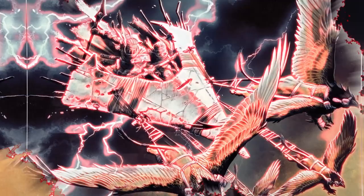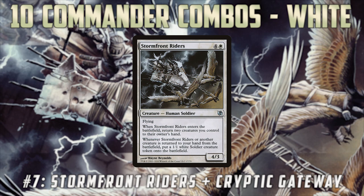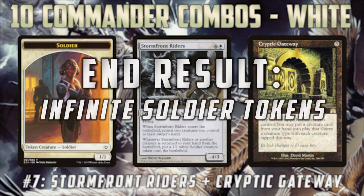Coming in at number seven, we have Stormfront Riders with Cryptic Gateway, which gives us infinite soldier tokens as long as we have at least one other soldier on the battlefield to get started. Stormfront Riders enters the battlefield and forces us to bounce two creatures we control to hand, but whenever we bounce creatures to our hand we get a 1/1 soldier token. Cryptic Gateway lets us tap two untapped creatures we control to put a creature that shares a type with them onto the battlefield for free from our hand. So we keep tapping the soldiers we make with Stormfront Riders to activate Cryptic Gateway, put Stormfront Riders into play again, and gain one extra token each loop — the end result is infinite 1/1 soldier tokens. Plus Stormfront Riders is just a sweet card you can use with enter-the-battlefield triggers.